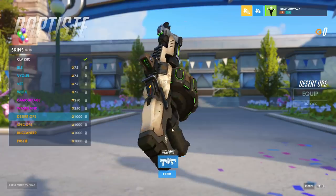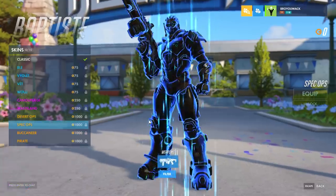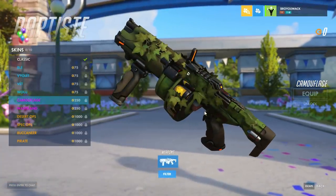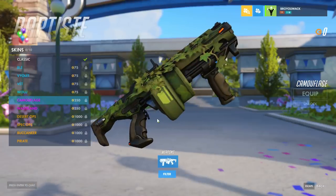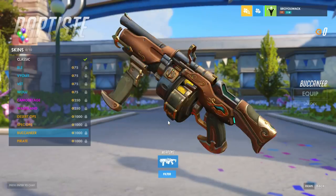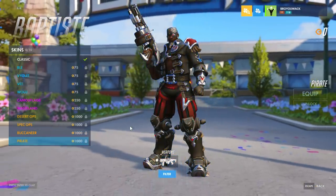So this skin has a green dot sight. Then we got Spec Ops - same green dots, nothing really too special going on. Then we got the devil's lettuce gun covered with some marijuana leaves. And then we got Wasteland - I don't even know what that is, I'm not even gonna try to read that. And then we have Buccaneer - I like this gun though. It's straight up looking like a harpoon gun, I like the wood grain, I like that gold.